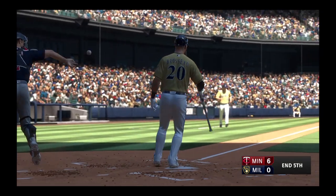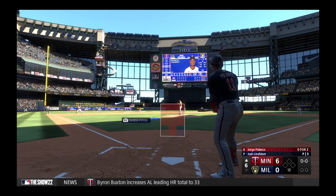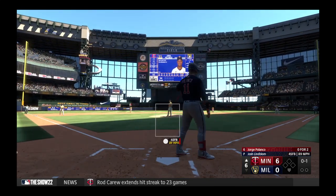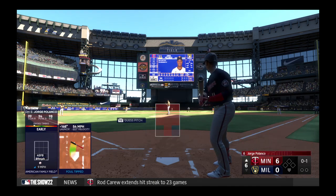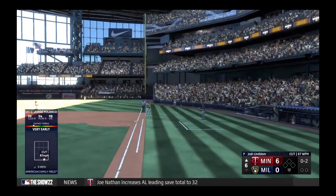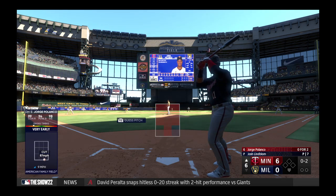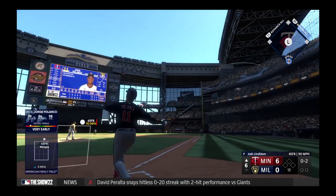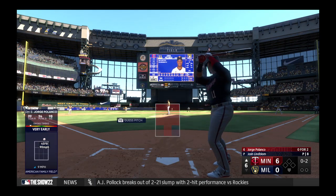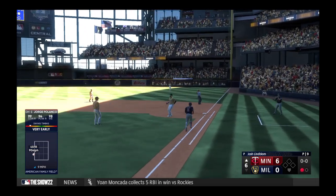Swing and a miss and that's that. All set for the start of the inning — stepping in, the long ball threat Jorge Polanco. Lindblom back to work. The right-hander deals — pulled hard but it's a foul ball. Another one fouled off. Here comes a pitch and he grounds one to the right side — takes it on his own. One gone in the top of the sixth.